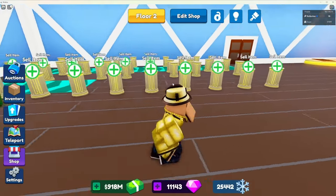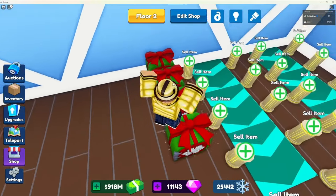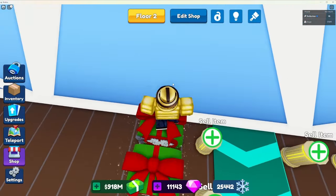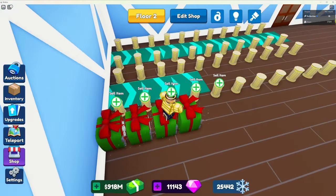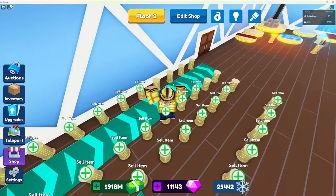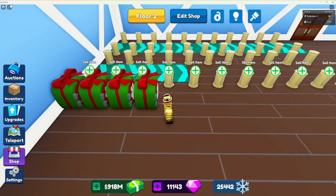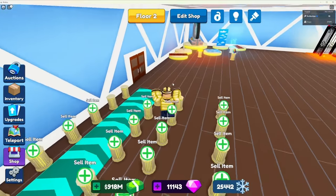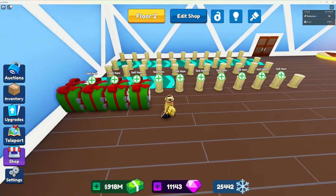I'm not sure which way is faster. I'd say it depends on your luck, because if you're pulling one of these Christmas safes every time you go into an auction, that's probably the fastest way. If you're not having much luck getting the Christmas safes, the gem farm method is super good because not only do you get Christmas safes, you get gems and snowflakes on top of what you'd get out of the safes.